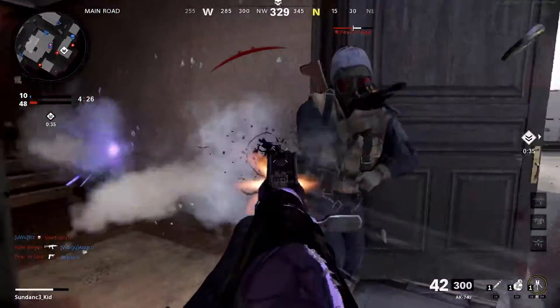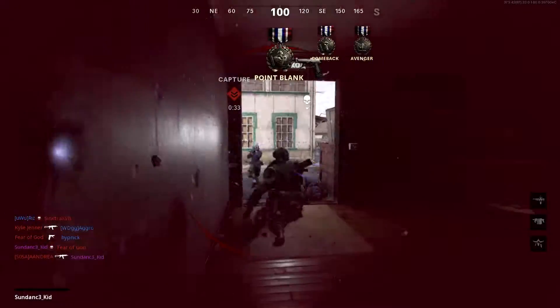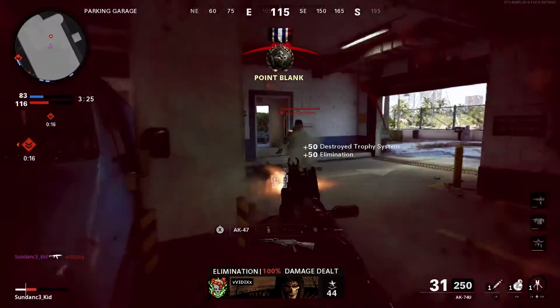Close quarters gunfights are chaotic and messy, and if you're a controller player like me, you know that in Cold War your aim assist works against you when you're up close and personal with an enemy. But today I'm going to show you a way to instantly kill any enemy player in close quarters, and it's used by the professional Call of Duty players.